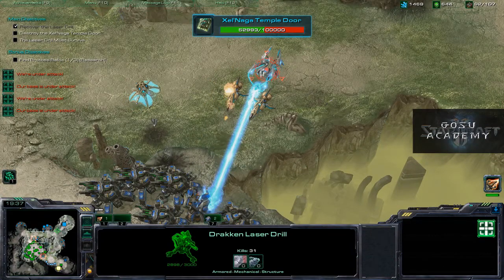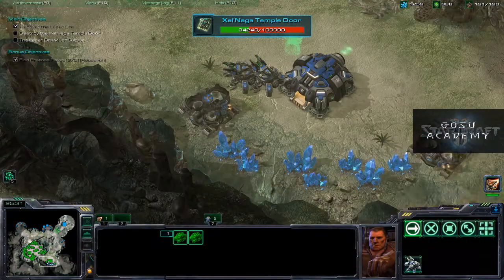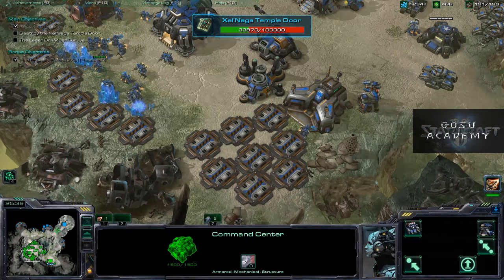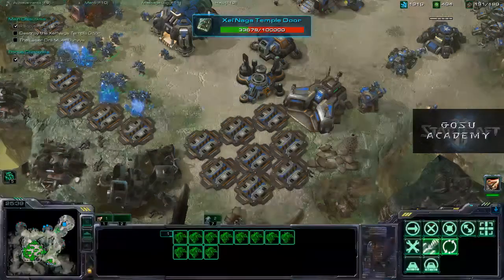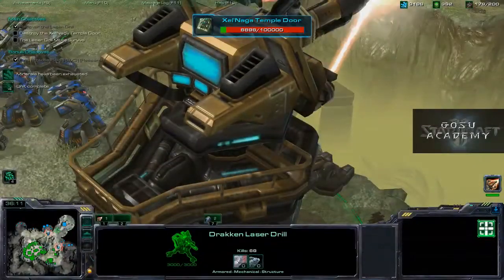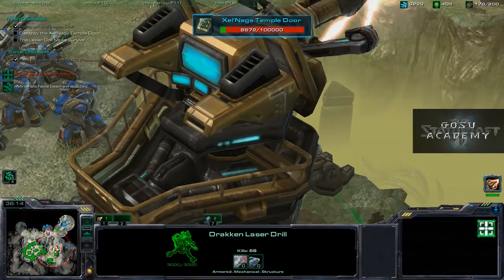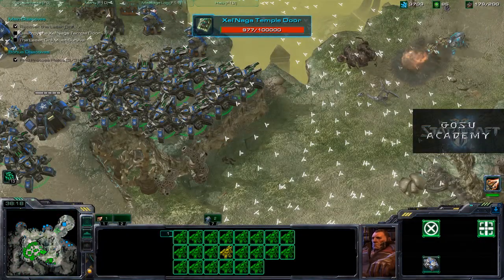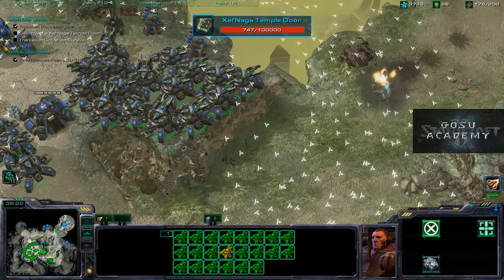We've about finished this. We can expand — you don't have to expand. You can use other unit mixes. Just be sure to hit those Colossi. The base is under attack, and I wonder if that drill is going to hold up. Look at that — nothing is getting through there. You can use multiple command centers with SCAN, flying buildings, Vikings to get vision on the Protoss, tanks, bio, whatever. It's up to you how to play this game.